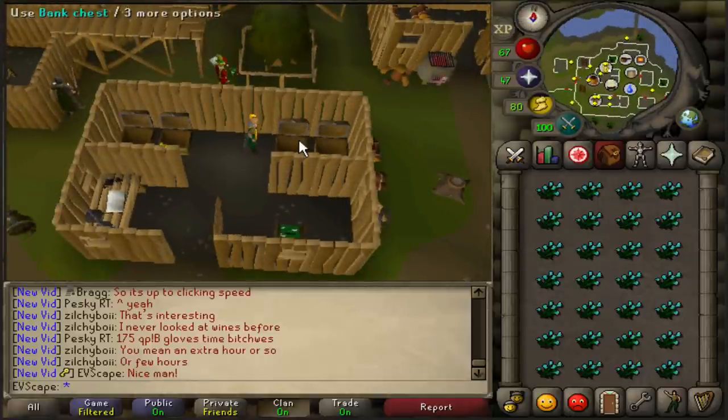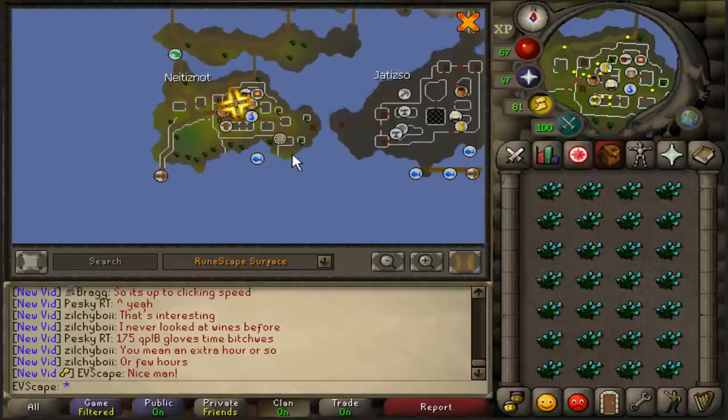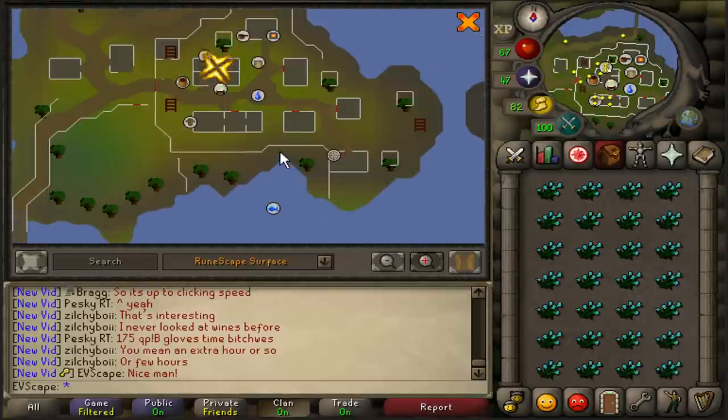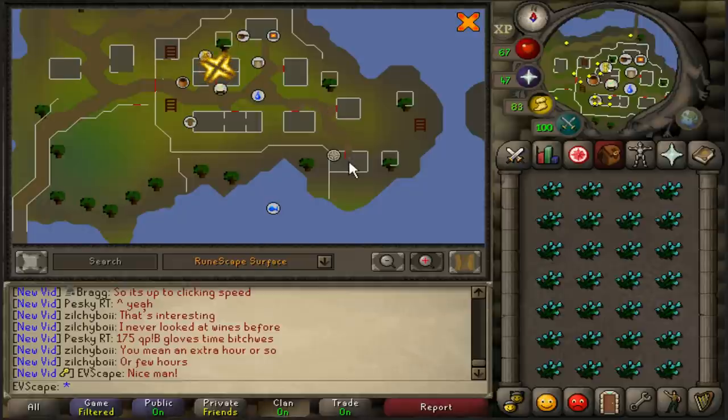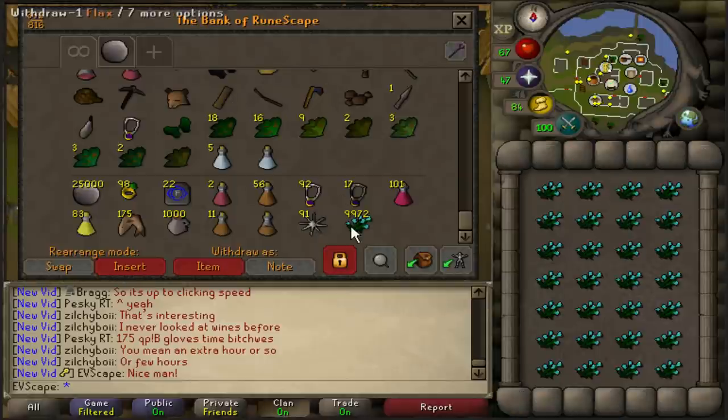The location that I'm going to be spinning the flax is actually on Natesanot. It's not as close to a bank as Lumbridge, however I don't have to go up and down stairs. I can just run along here. I have purchased the 10,000 flax.